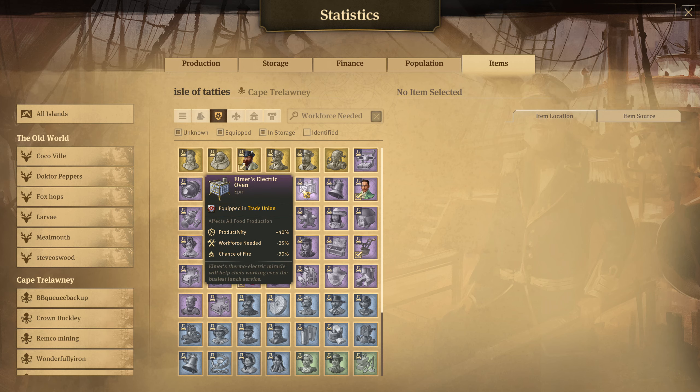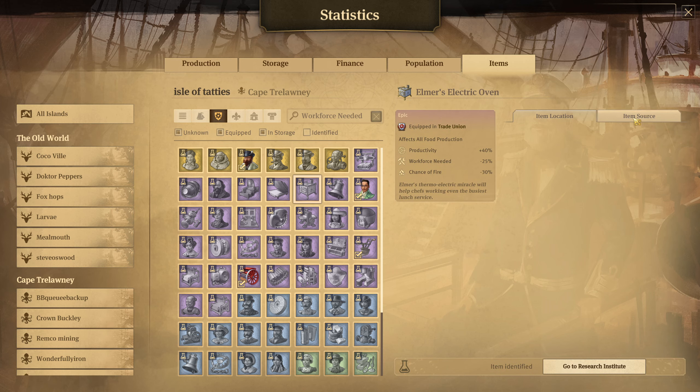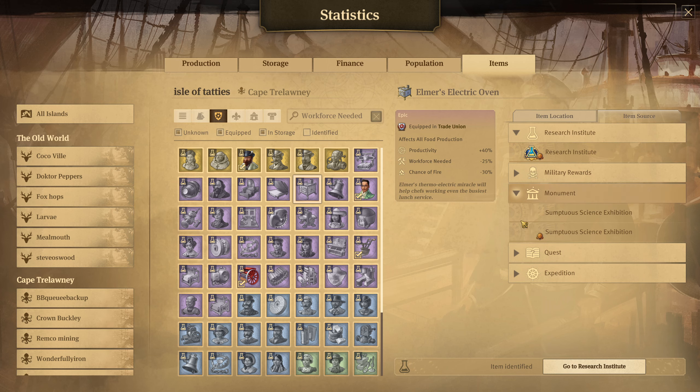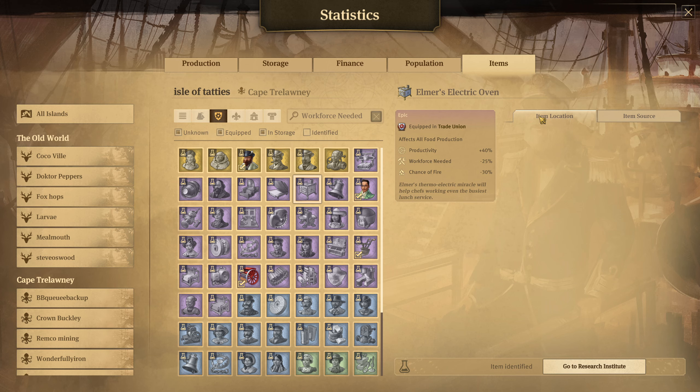Then you just go through and check each individual one to see what it affects. Once you find the right item, select it and click 'item source' to find where you can actually get it. You can also check 'item location' to see if you already have one in a warehouse or equipped somewhere.